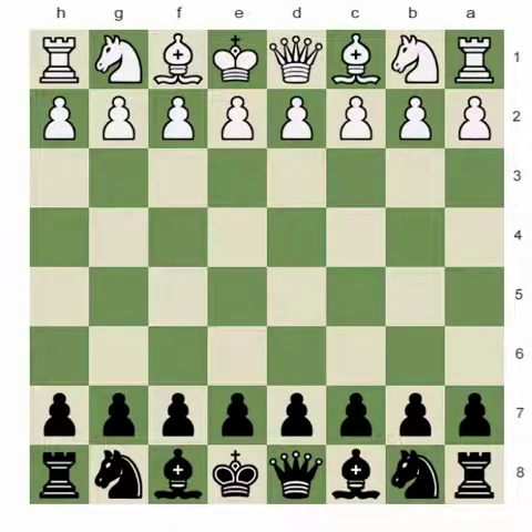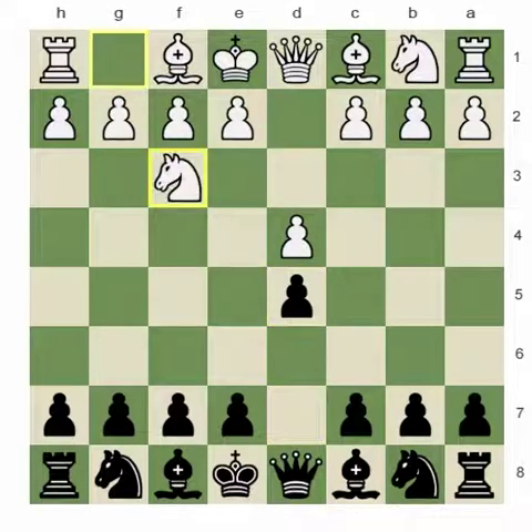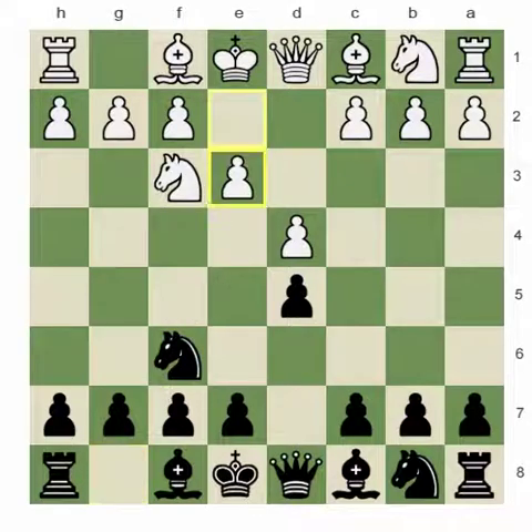Hello everybody, this is International Master Sam Shackland. Today I would like to continue my little series on how to play against these unambitious white d4 systems, where they try to get an easy position to play and not really have to think too hard — solid and easy to play. Last time we looked at Bf4 and Bg5, but here we're going to look at the move e3, which takes the position in a very different character.